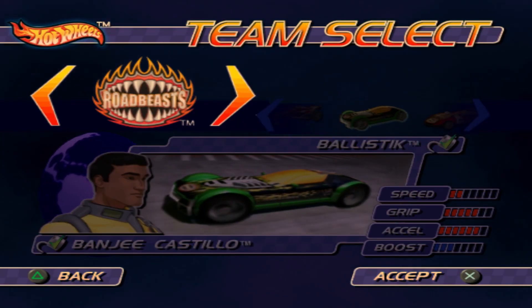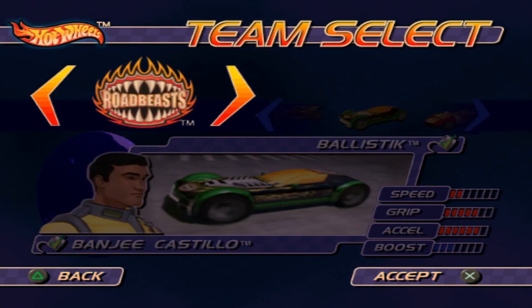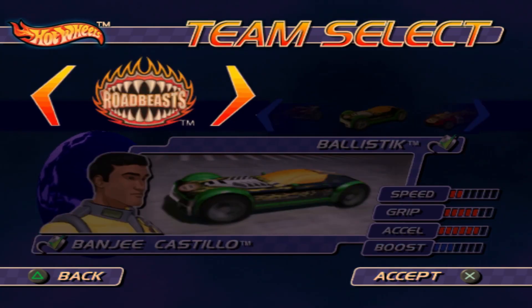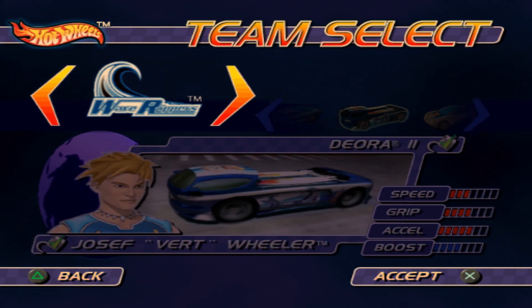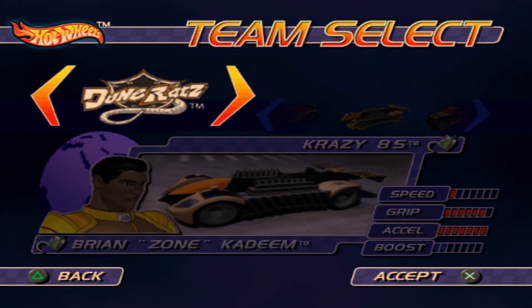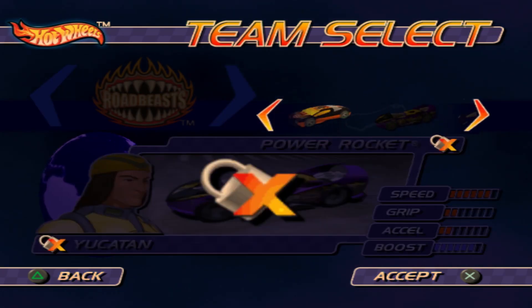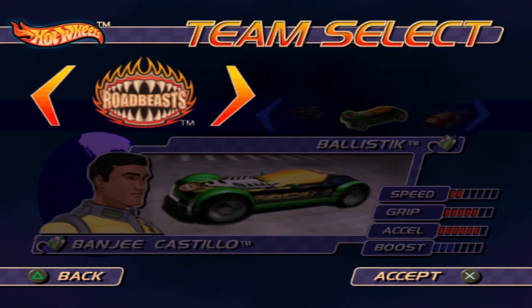This car list is actually really good, I quite like it. There's five teams: Road Beasts, Wave Rippers, Scorchers, Dune Rats, and Street Breed. I think each team has seven cars, so that's 35 total.